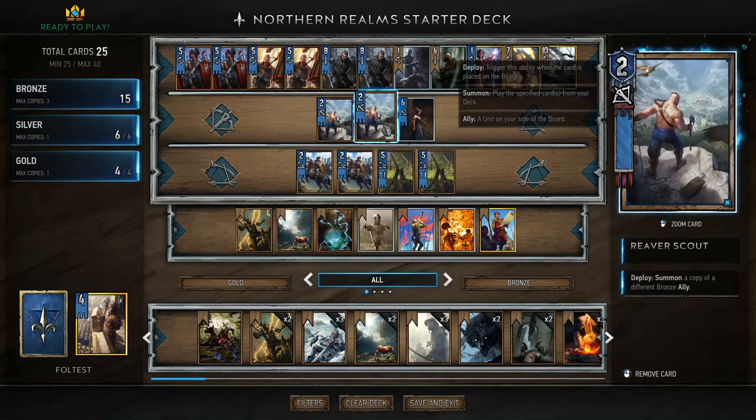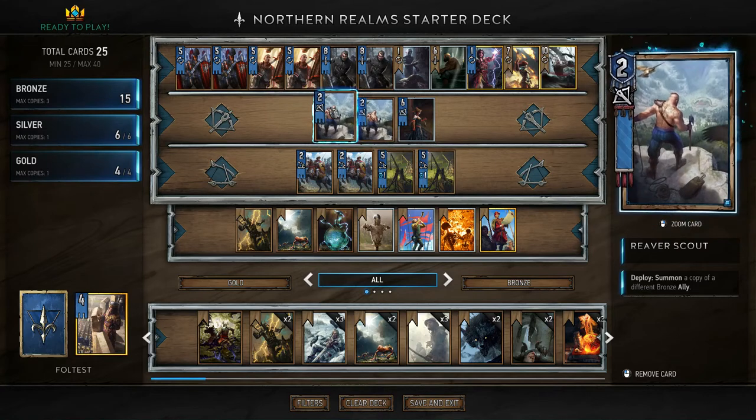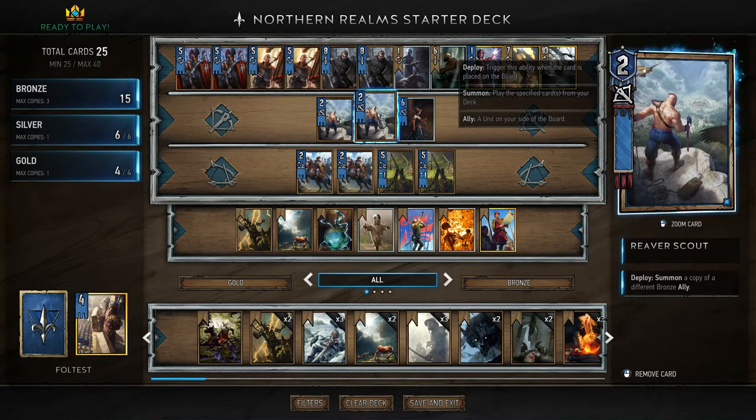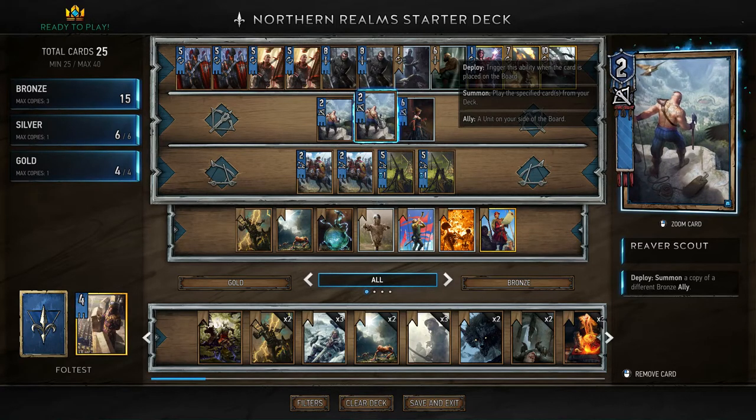Last but not least among bronzes — Reverse Scouts. You deploy them and choose a bronze card on your board, and it summons a copy, meaning it takes that card out of the deck and puts it into play. It's very similar to Navigator, except it works for all bronze units, not just specific tribal keyword ones like Wild Hunt.